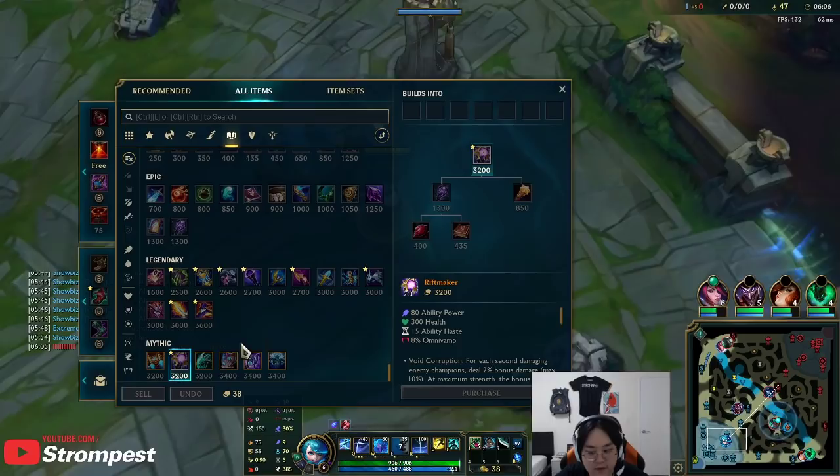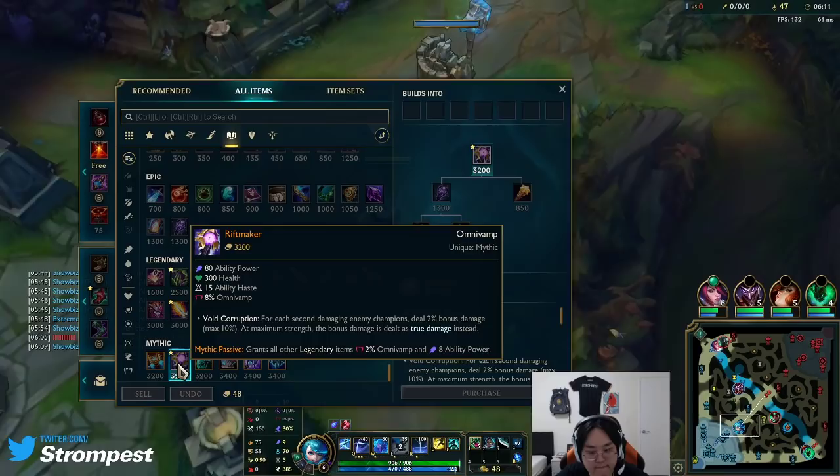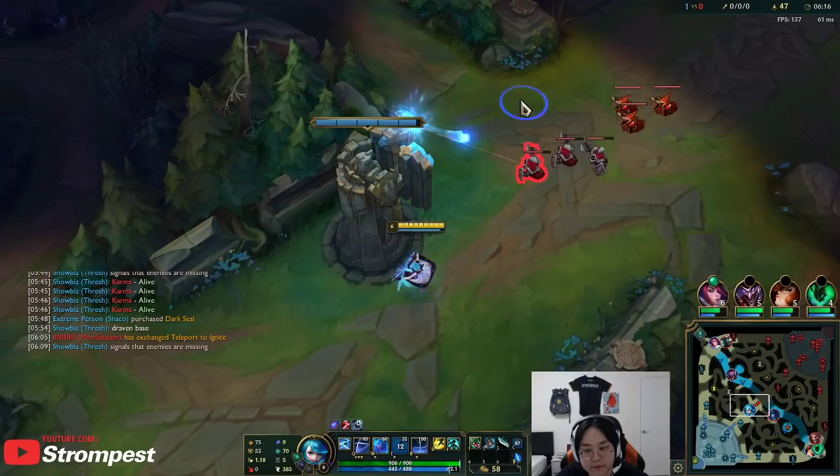I'll build that attack speed into Nashor's Tooth eventually, but I feel like I kind of want Riftmaker first. Rocketbelt might also be okay.